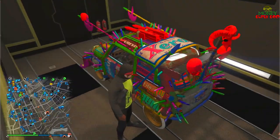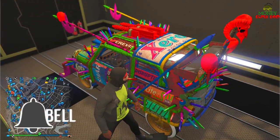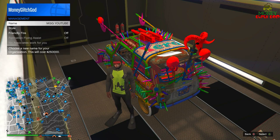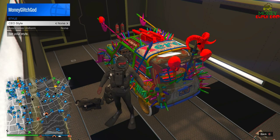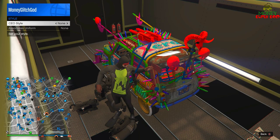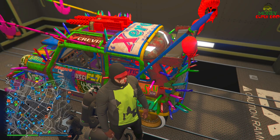Drop the interaction menu, just wait — boom. Now we're inside here. This part of the glitch is super duper easy, but see how tall the doors are in here — that's what makes it really hard. Stand where I'm standing, then go to SecuroServ, go to management, go to style — founder, none, founder, none. This can get glitchy guys.